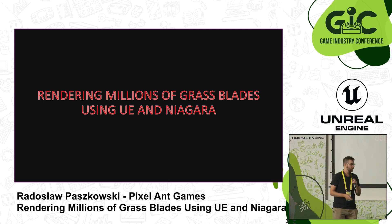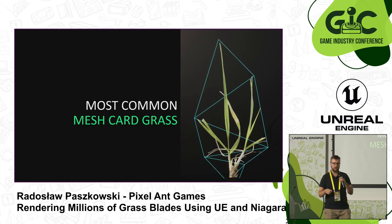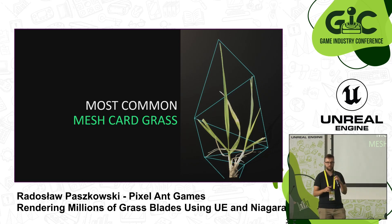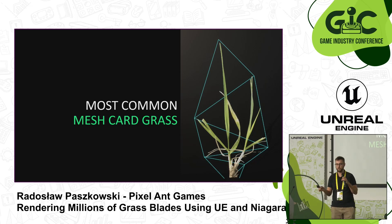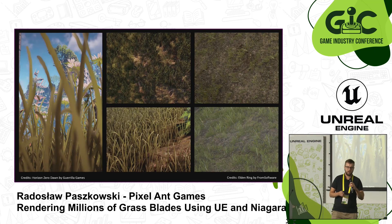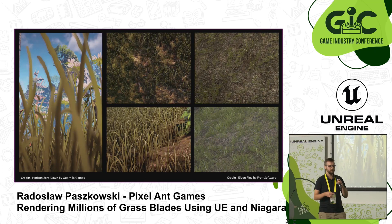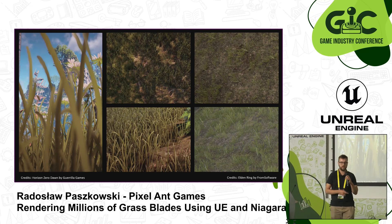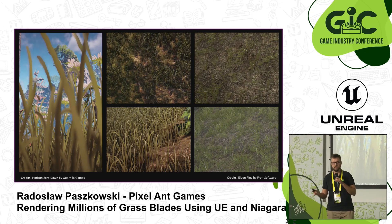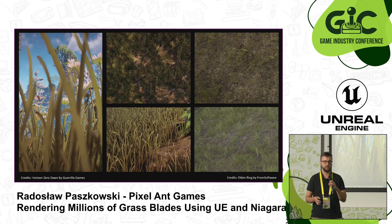First, let's look at how most games are implementing their grass today. They do this using something called mesh cards, which are just flat planes with a texture of grass on them — it can be a quad or something a little more complex, as you can see on the slide. I have examples from games like Horizon Zero Dawn and Elden Ring that use this technique, and probably when you're running around doing quests and slaying monsters, you don't notice anything wrong with the grass.